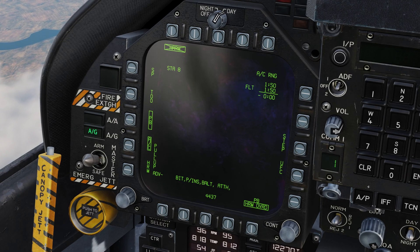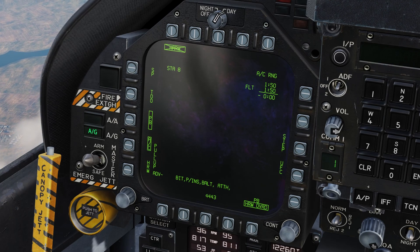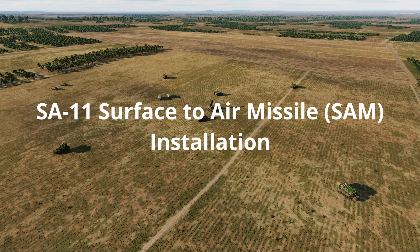When the missile arrives at the target location, it will search for a pre-briefed radar emitter type and lock onto it. If that emitter is not found, it will disengage and collide with the ground. We will now take a look at how the HARM can be used against an SA-11 surface-to-air missile installation in each sub-mode.